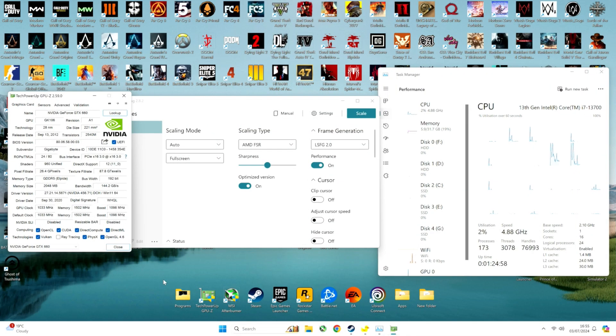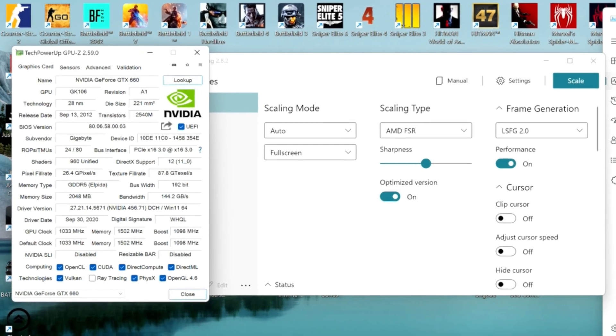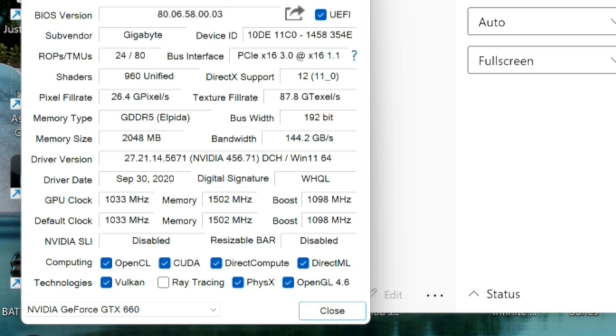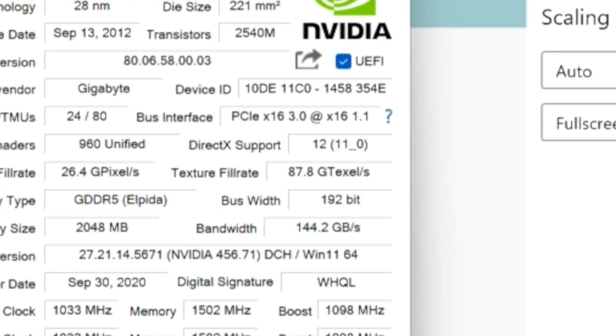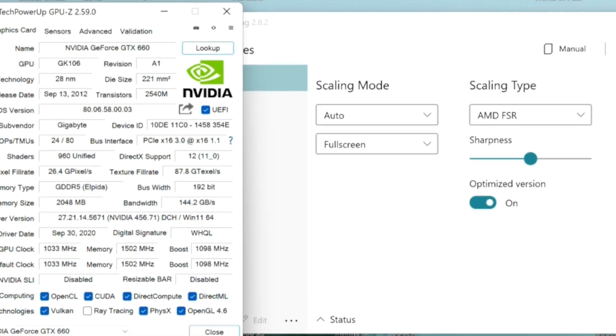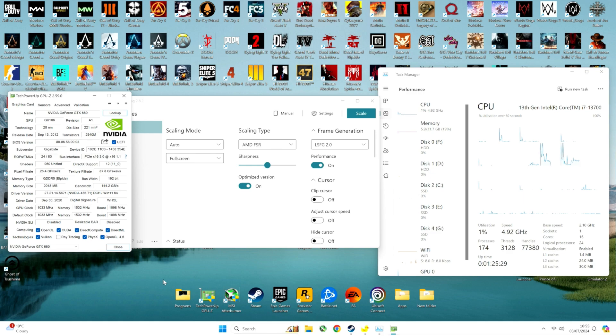Running frame generation or enabling Lossless Scaling frame generation was a bit challenging, considering this is a GT 660. Keep in mind that this GPU is from 2012, it doesn't have driver support — only security updates — and additionally it doesn't have full DirectX 12 support, only feature level 11, which caused problems running new games and even turning on frame generation 2, especially at higher settings.